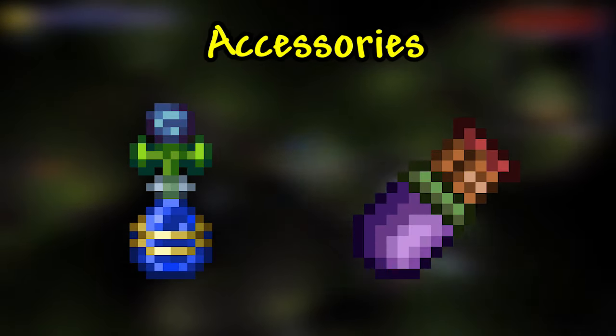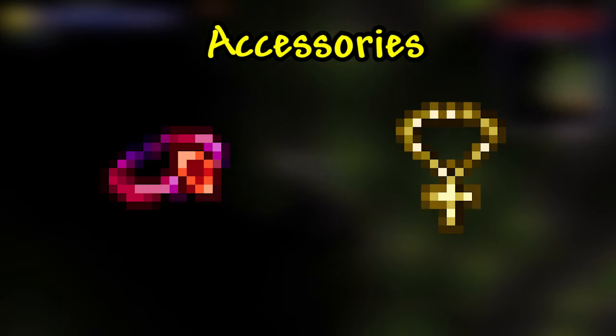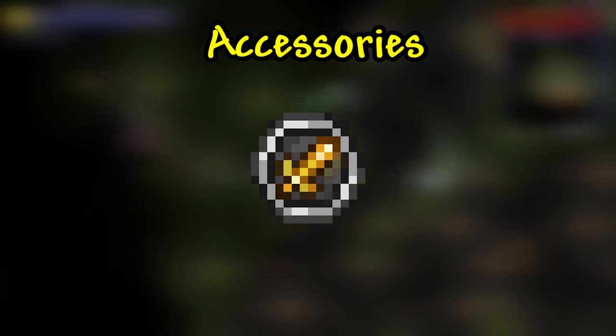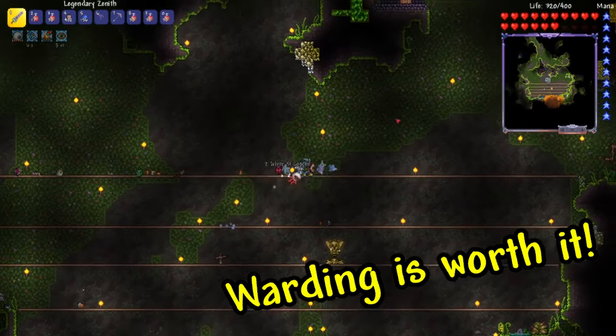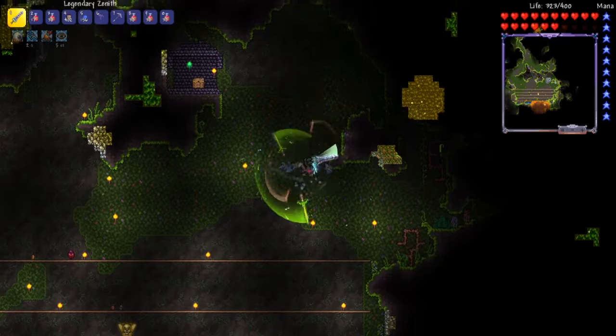Now let's move on to some accessory action. There are going to be a few accessories specific to your class that'll make it super powerful, but we'll get into those later. For now, let's talk about the accessories that all classes should have. These include a cross necklace or some form or variation of it, a charm of myths, a good set of wings, and either a worm scarf or a brain of confusion. An emblem for whatever class you're using is also very, very helpful in increasing your overall DPS.